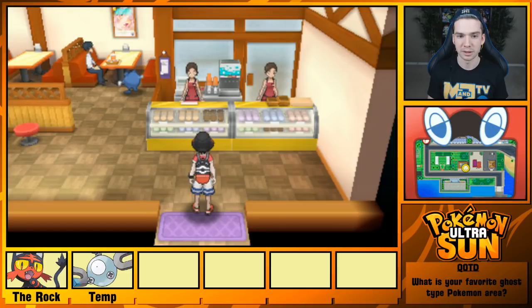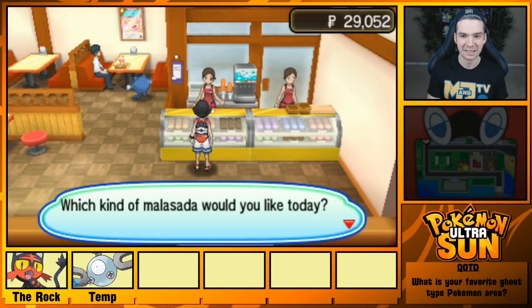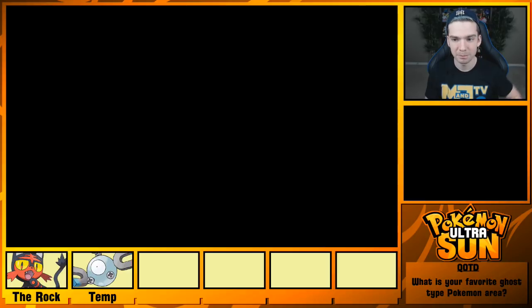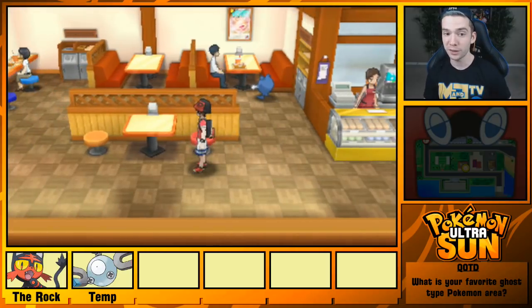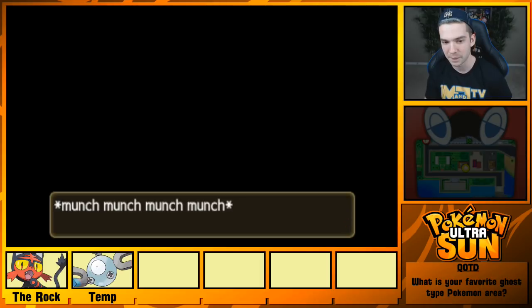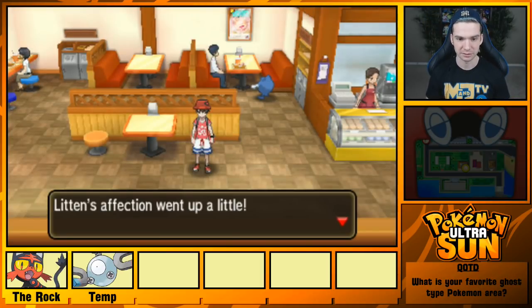Oh, there's a totem sticker on the side of this building. But first we're going to Pachas and Malasada — sweet Malasada. Hopefully Litten is hungry. Let's see how much Litten likes this. Hopefully sweet is its favorite flavor. Reluctant Bite. Bummer. It is not its favorite flavor, so that's only going to slightly increase its affection.